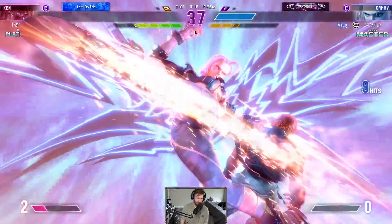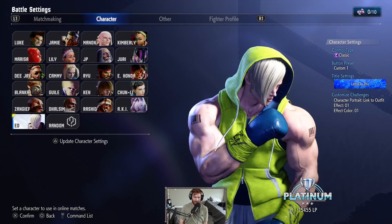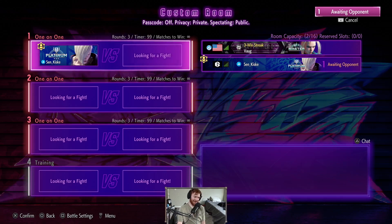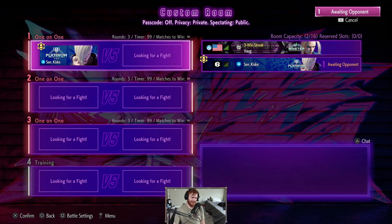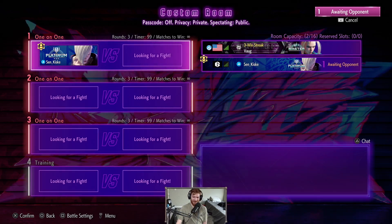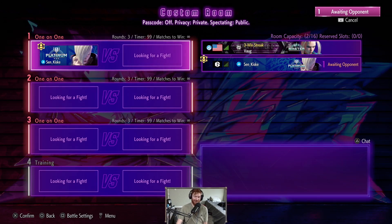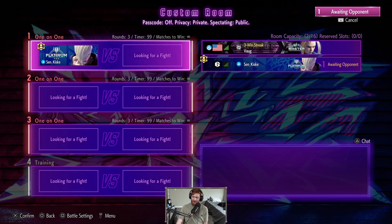That was a good round. I'm gonna mess with you one time, because you've had to play against Ken. You're probably somewhat familiar with Ken, but I did want to — my Ken's in like Diamond, I think. I wanted to mess with you with Ed, just to see if I could get a little bit cheeky on you, because I know you don't know the character. I've never faced Ed.